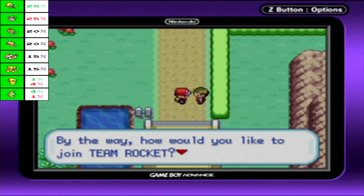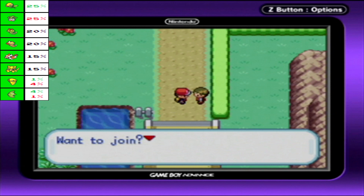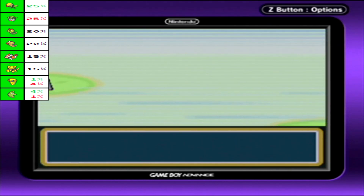By the way, how would you like to join Team Rocket? We're a group of professional criminals specializing in Pokemon. Want to join? Are you sure? Come on, join us. I'm telling you to join. You need convincing — I'll make you an offer you can't refuse. And yeah, we suddenly get a surprise battle with a Team Rocket Grunt. Didn't look like one, but that sprite does not lie compared to his overworld sprite.